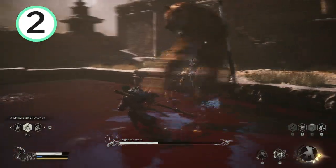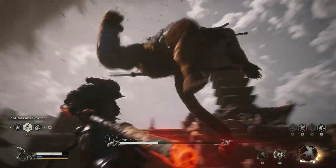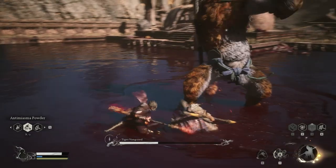Number two: jump smash as a finisher. Let's replay in slow motion. He will start with a pose, then he will kick, punch, another punch, and then a smash.